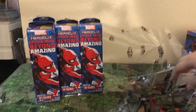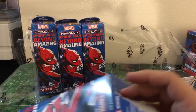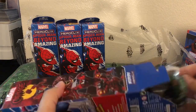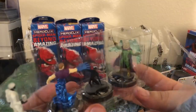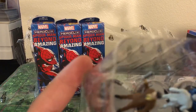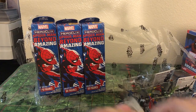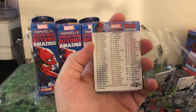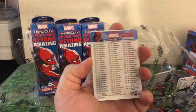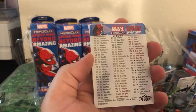One thing I noticed is a lot of these guys are missing damage reducers — it's a lot of Super Senses, Regen, Combat Reflexes, and Energy Shield Deflection. We pulled Mysterio — that's a dope sculpt. We got Miles, Hydro-Man, Mr. Negative, and J. Jonah Jameson. Also, checklists are included in this set, which is something cool they haven't been doing. We have a guy who locally prints out checklists every new set — it's just nice that they're doing this officially now.